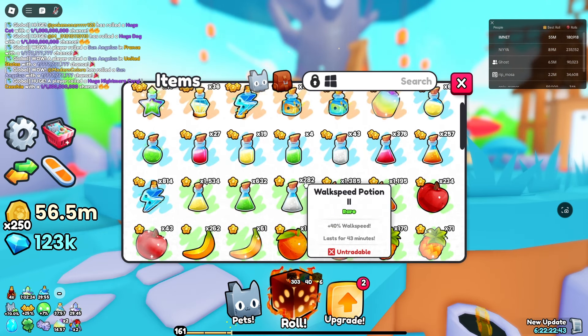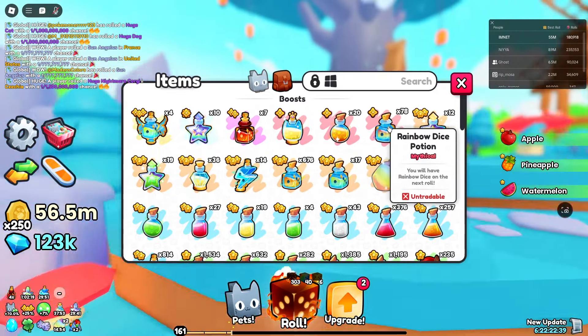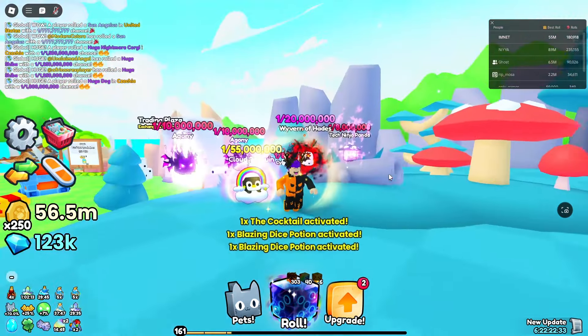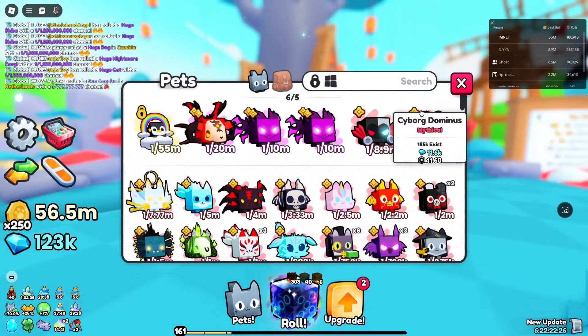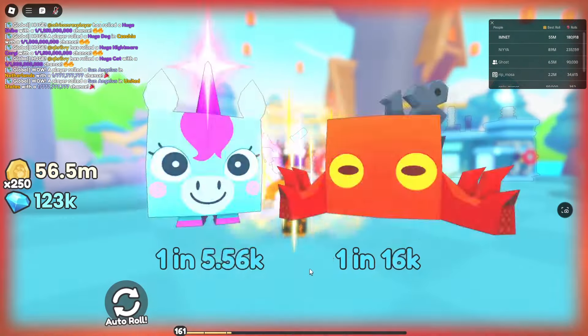We need to use all the luck possible - we need to put on some diamond ones too. I'm going to drink five of these rainbows and drink five of these diamonds. Now we've got enough to open this up. This is the most luck I can get right now - we've got maximum luck. Let's see if we can get anything good guys - let's do our first hatch.